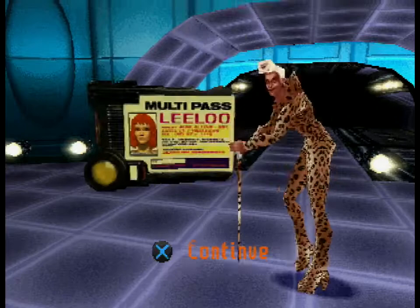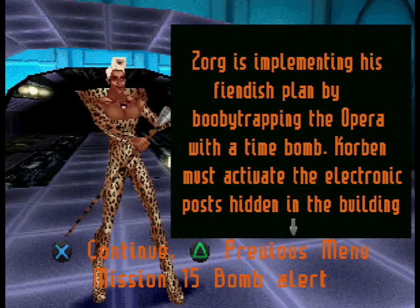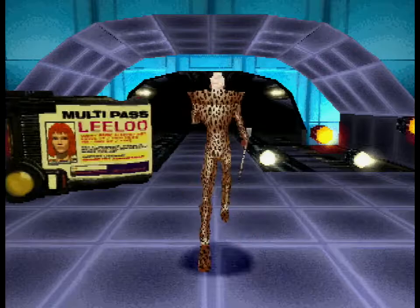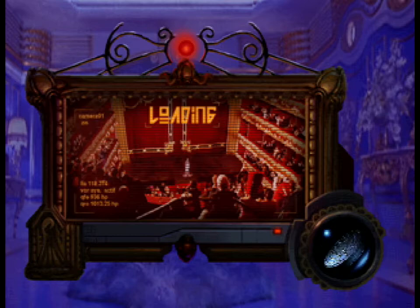Hi there, I'm Fenwa, I'm lost, and I'm Demo Weasel, welcome back to The Fifth Element. This is our final recording session. Zorg is implementing his fiendish plan by booby-trapping the opera with a time bomb. Corbett must activate the electronic post hidden in the building to later get the captain and find his rescue shuttle. We already did all that — now we're playing as Lilu and we have to get the air activator, get to the rescue shuttle, and also get the Mondo Shawanki.